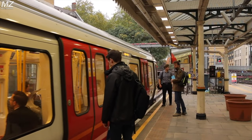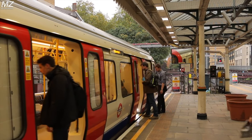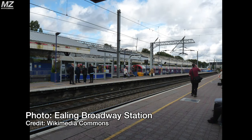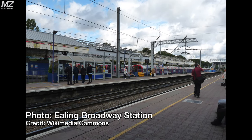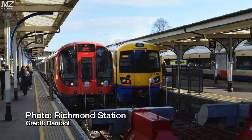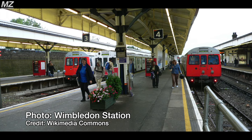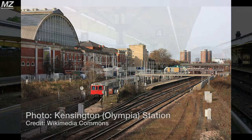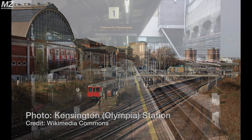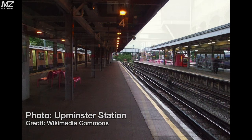The District Line is a subsurface line of the London Underground. Its line has multiple termini and multiple branches along it. The different termini are Ealing Broadway, Richmond, Wimbledon, Kensington Olympia, Edgware Road, and Upminster.